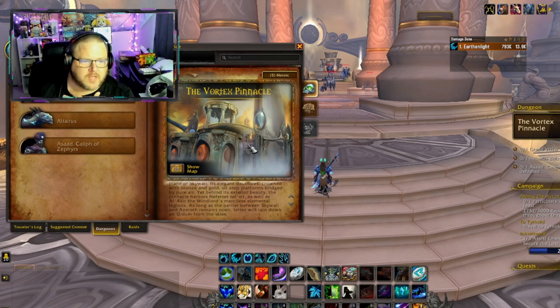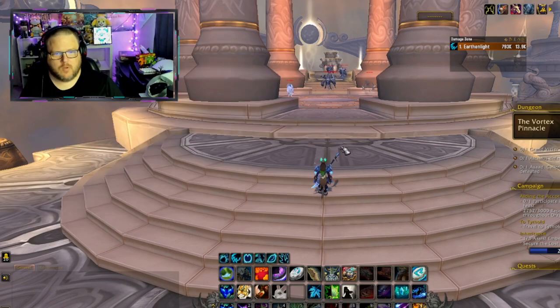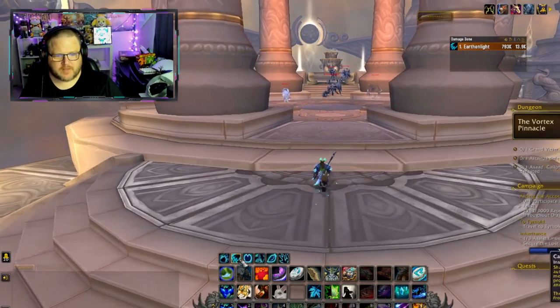This is a dungeon with three bosses. We currently have it set to heroic. For mount hunters, you can actually run this on regular mode and farm it. The second boss, Altairus, drops a mount. I do not have that mount yet — I don't anticipate we'll get it on this run because it's such a low drop rate, but it's on my list of mounts to farm. We'll take a closer look at the bosses once we get to them.